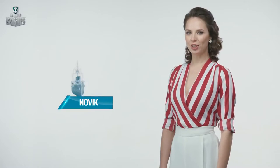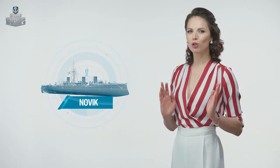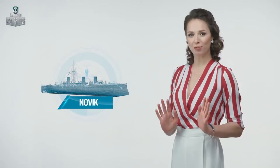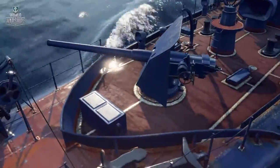The first new ship in the branch is Novik, a fast protected cruiser with eight 4.7-inch guns in its top configuration. When launched, it was the world's fastest ship of its type.